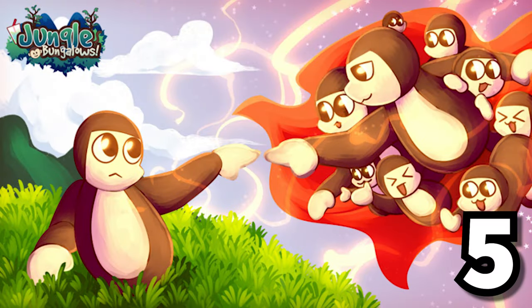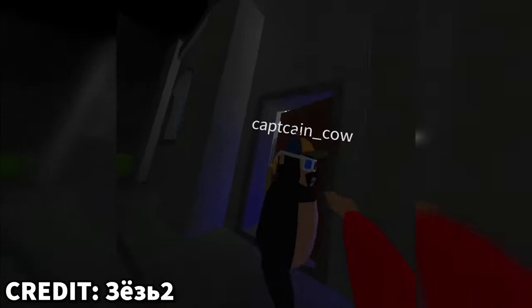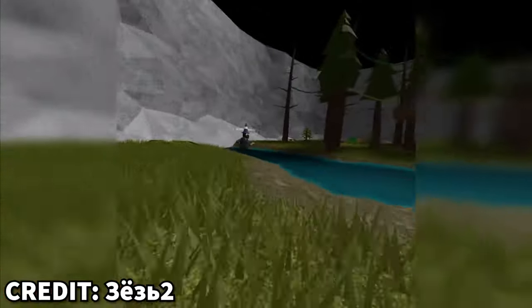Number 5: Jungle Bungalows. This Roblox VR game is pretty much Gorilla Tag, but on Roblox. If you don't know the concept, it's basically Tag, but you're a gorilla, and you're able to climb over and on top of different types of structures and objects to tag other players or escape the tagger.